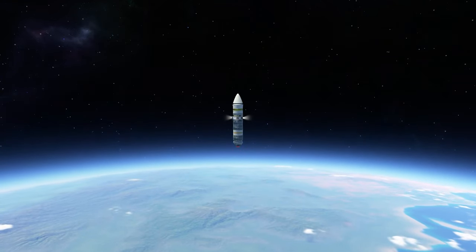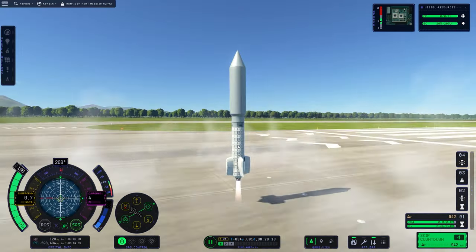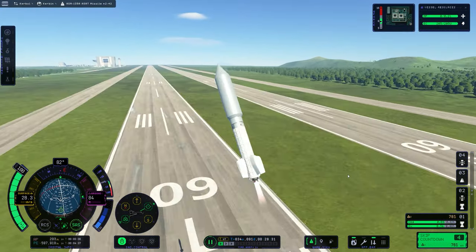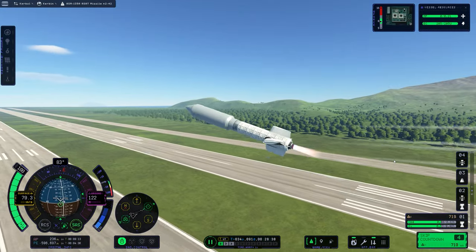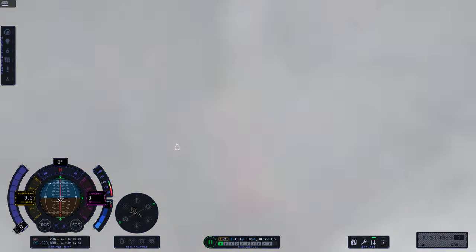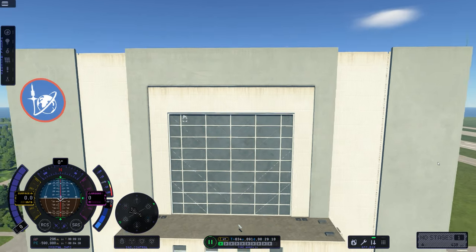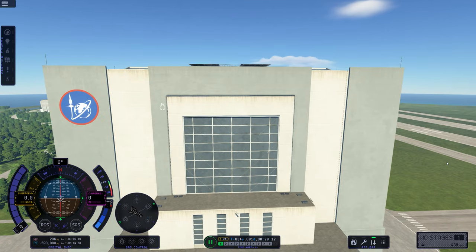We've added RCS thrusters and SAS for some stability and control. I decided to run a missile test to see if everything works, so I set our target at the local buildings. Boom — target destroyed. Or not. So I tested a few more times, and it seemed to be working pretty well.